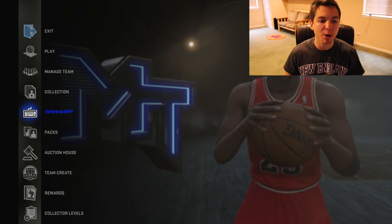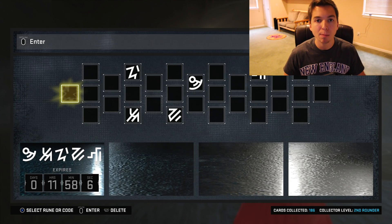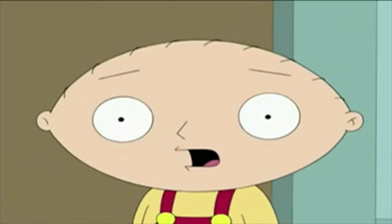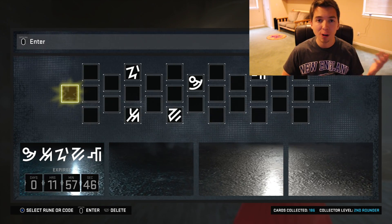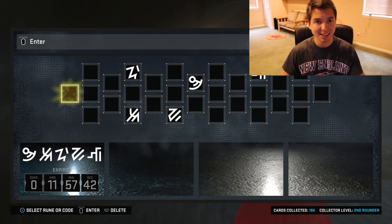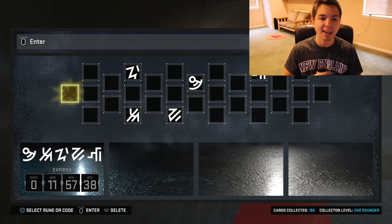If you guys don't know why I'm celebrating, I was finally able to get five runes and unlock the black market in 2K. Now most of you guys know what I'm talking about. If you guys don't know what I'm talking about, just go ahead and search on YouTube for how to find runes in 2K16, because it's kind of hard to explain. It took me forever. Now I will tell you guys how I did it.